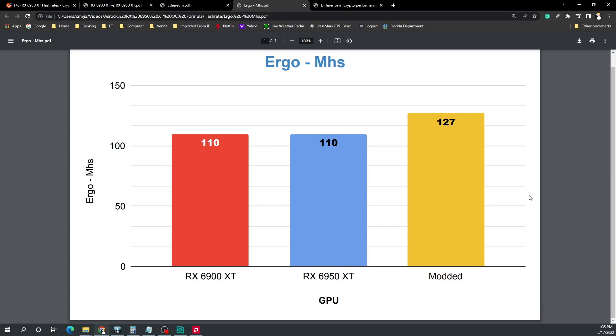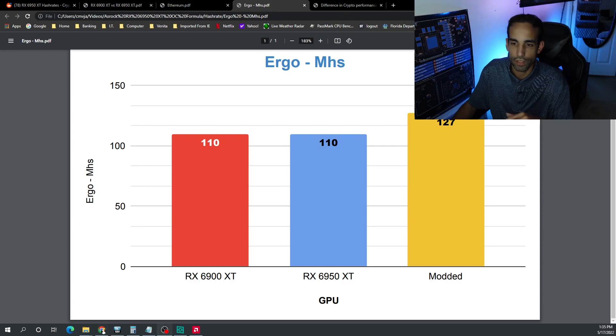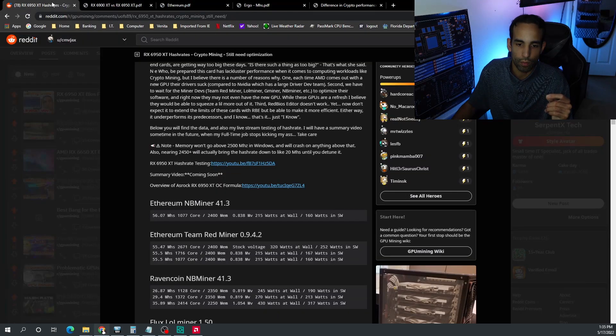Modded, the 6950 XT was able to get 127 megahash on Ergo. I did try to keep the power draw roughly the same between tests — whatever the 6900 XT was running at, I tried to keep the power draw the same to make it as even as possible. Long story short, they're basically the same, with the 6950 XT underperforming overall.